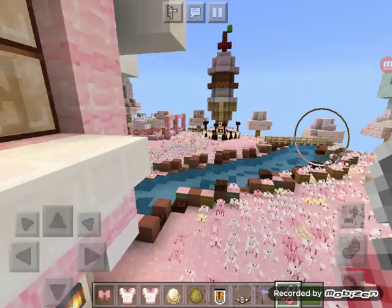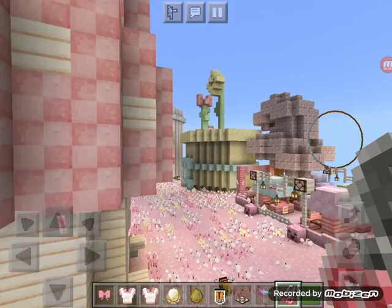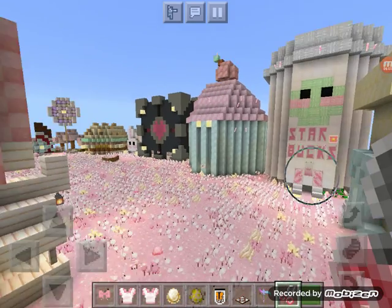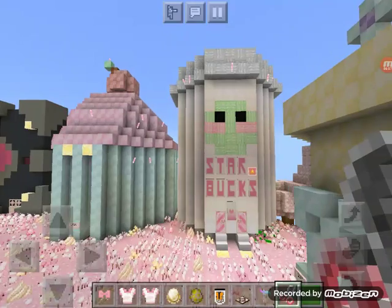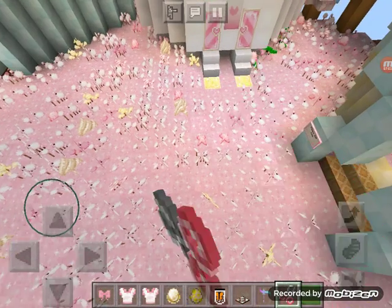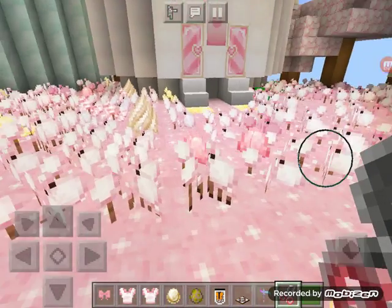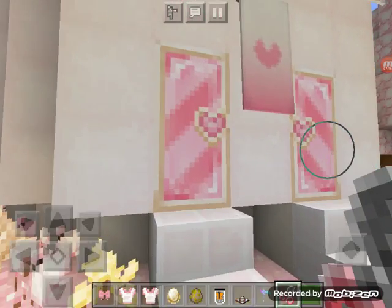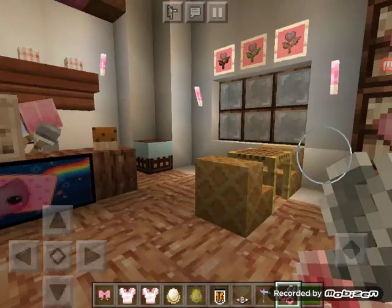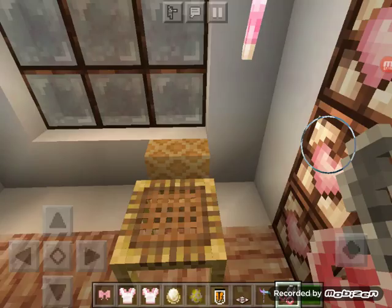Look at this place, it's so cute. There's a bee. Can we go to Starbucks? Okay, let's go in here. Let's go in this place — it looks so cute. I'll sit down and relax.